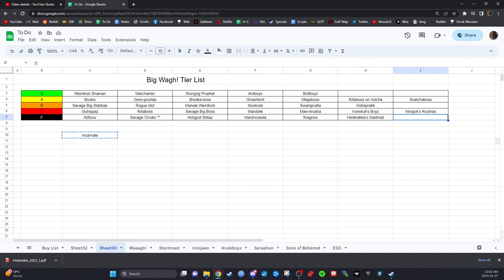He has the same problem as Kragnos and Rogue Idol — if you throw him at your opponent early you're now comparing him to Gore-Gruntas, but he costs way more than a reinforced unit and won't survive as well. If you really wanted to run a list with tons of wizards and there were a lot of endless spells — condition on condition on condition — he's probably still not your best choice.